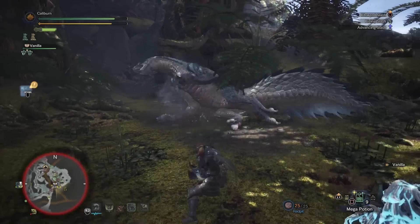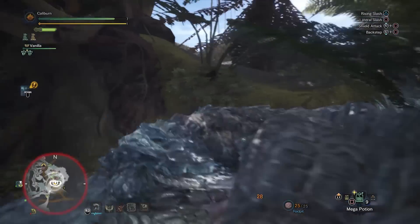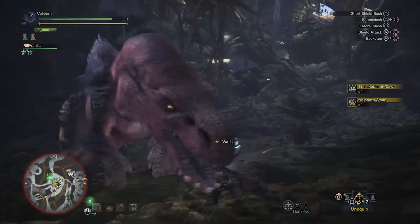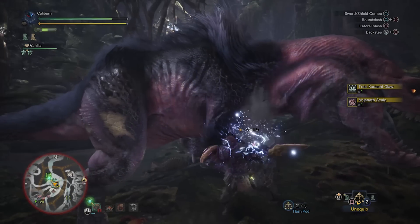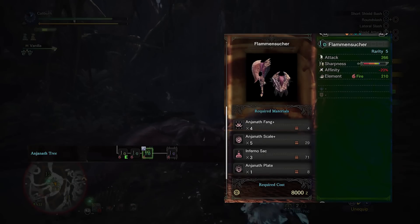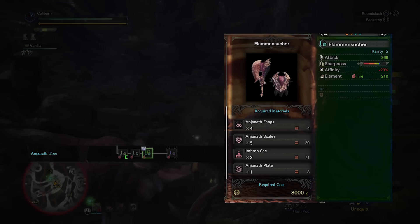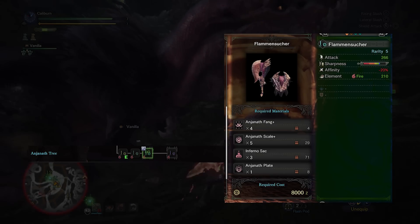Quality Bones are rewards from early high rank monsters, and Vespoid Wings can be carved from Vespoids, which are the wasp enemies that will occasionally harass you. In no particular order, you can now hunt Anjanath or Paolumu to upgrade your fire and ice sword and shields. Upgrade your Blazing Edge II into Flammenbeil Suture by using four Anjanath Fang Plus, five Anjanath Scale Plus, three Inferno Sac, and one Anjanath Plate.